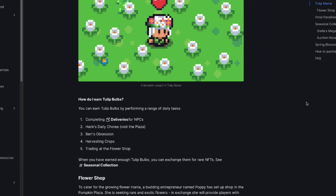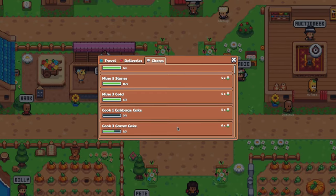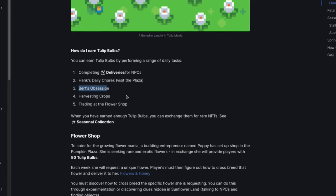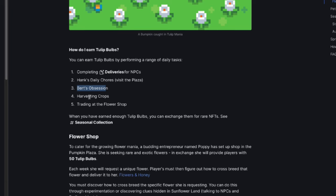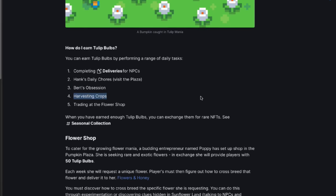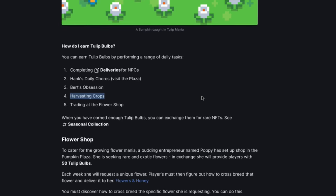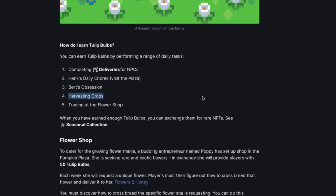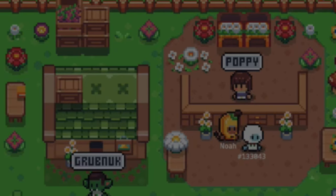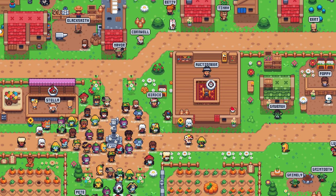Number 1, completing deliveries for NPCs. Number 2, Hank's Daily Chores, which was said to be brand new but so far not really - we had to cook 3 carrot cakes on day 2 and I didn't even have space for the bakery building at first. Number 3, Bird's Obsession - this season we should expect more non-tradable collection items instead of expensive NFTs from the secondary market. Number 4, bonus Tulip Bulbs from crop harvesting, with drop probability depending on the cooldown duration of the crop. Number 5, every week the new NPC Poppy at the Pumpkin Plaza will ask for a specific flower in exchange for 50 Tulip Bulbs - I'll break that down for you later.